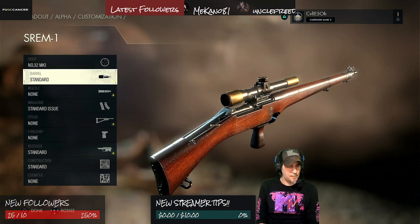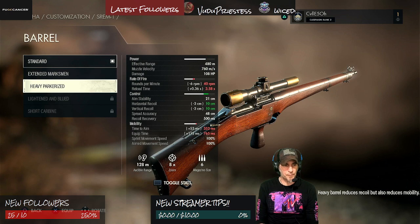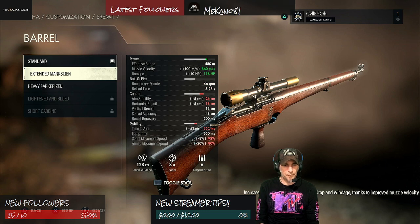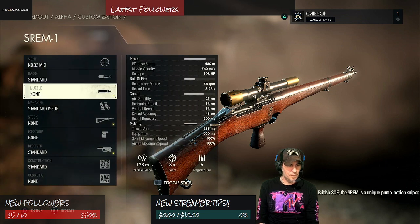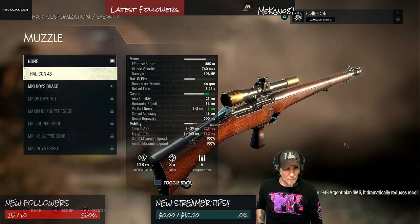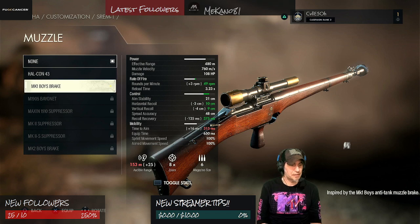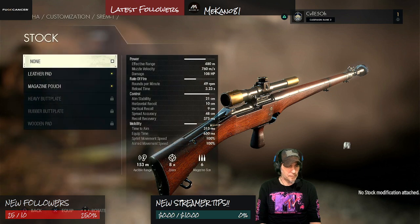Let's see — standard. You choose barrels. Each option comes with pros and cons. Muzzles — more power but you lose control and mobility. More control but you lose mobility, rate of fire. More control, less mobility. I like that — rate of fire and control. You lose a little bit of mobility. How many attachments can I actually have though? That's the question.